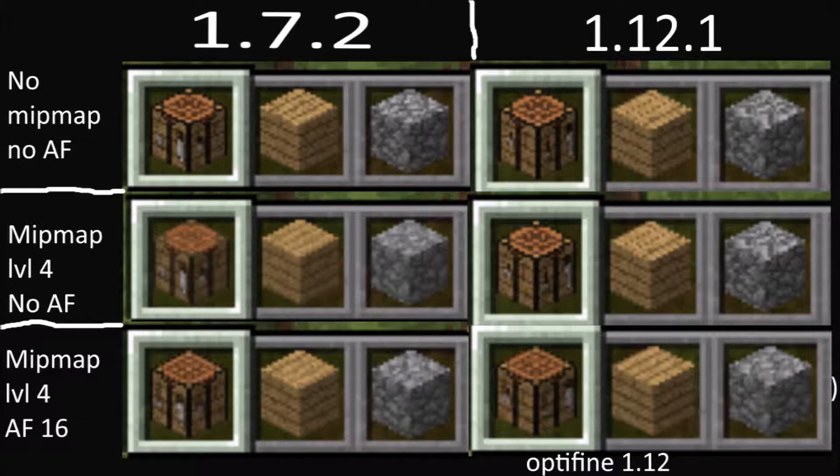1.7.2 is on the left and 1.12 is on the right. I was always wondering why the crafting table kind of seemed different — now I know. As the first picture, 1.7.2 with no mip mapping and no anisotropic filtering, we can see that the crafting table looks very pixelated, and it still looks better than 1.12 with no mip mapping and no anisotropic filtering. But with mip mapping level 4 and no anisotropic filtering you can see that it is very blurred. I actually prefer that look — I think it looks nice. And in 1.12 it seems like it doesn't do anything with mip mapping.